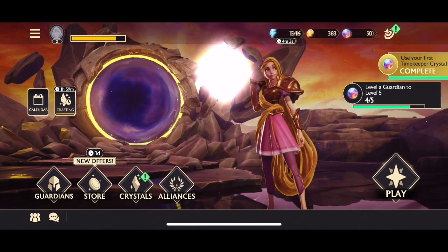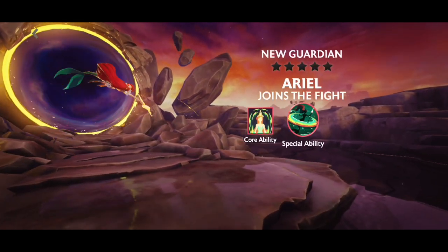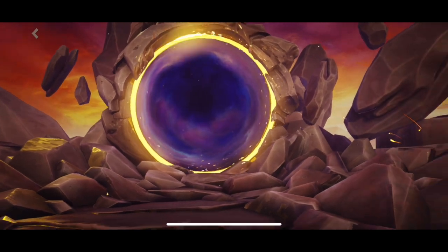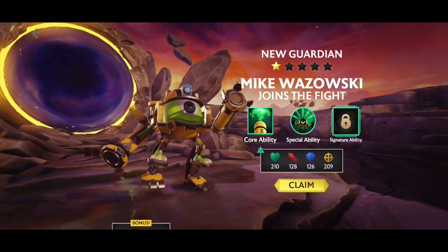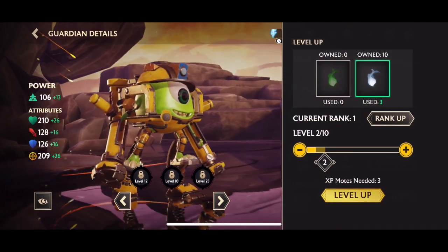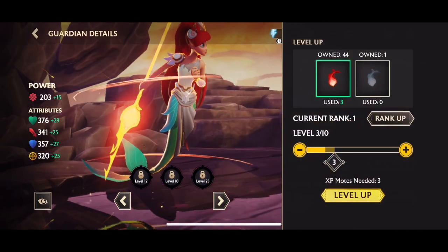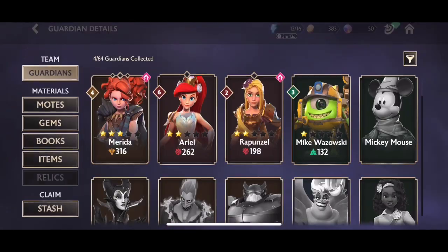We finally get our calendars — we've got the Pride 2023 calendar, which rewards us some good guardians including another Ariel dupe, which is really useful. We also open some glowing crystals and get ourselves a one-star Mike. After his buff, Mike is one of the best support guardians in the game. Even at one star he's going to be useful, so I'm going to be leveling him up.